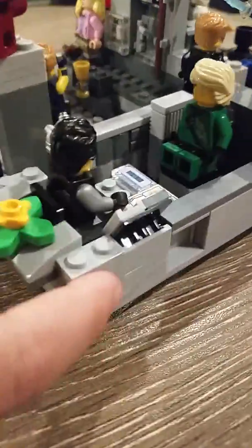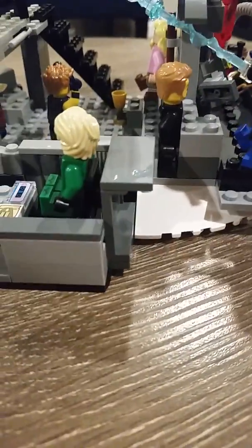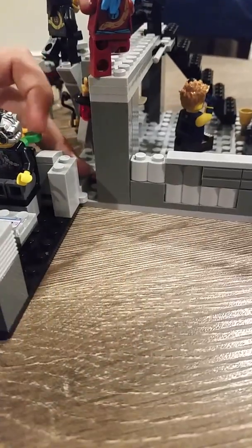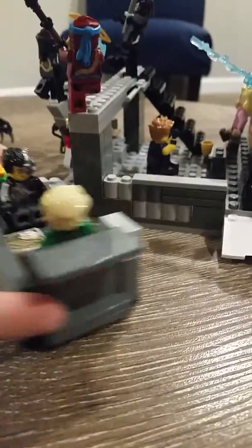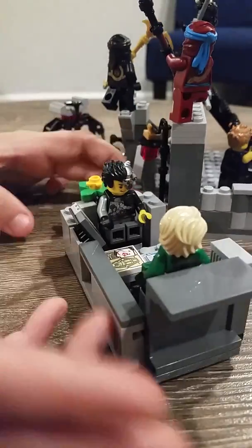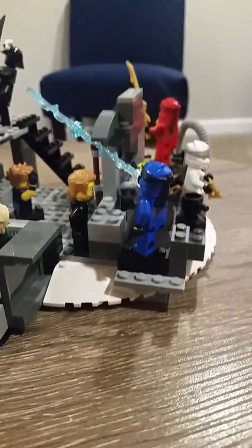And then back here we have a little flower bed, and then we have some control panels right there. There are two seats and then you can push it out like that, so you can angle it. You can pull it out and easily expand it to take off the minifigures and stuff. So that's the kind of interrogation part.